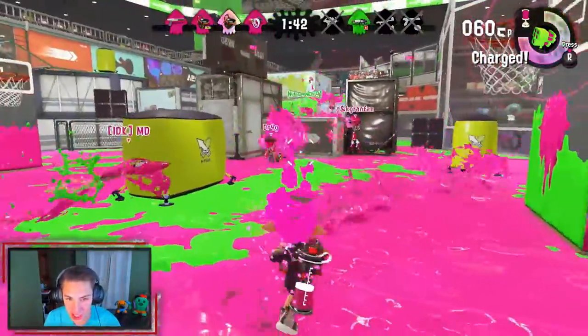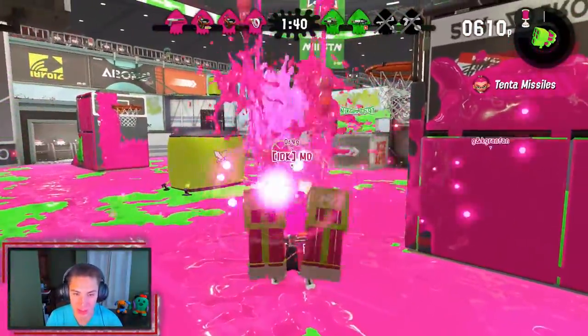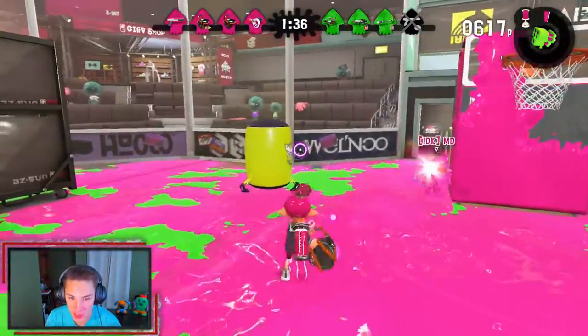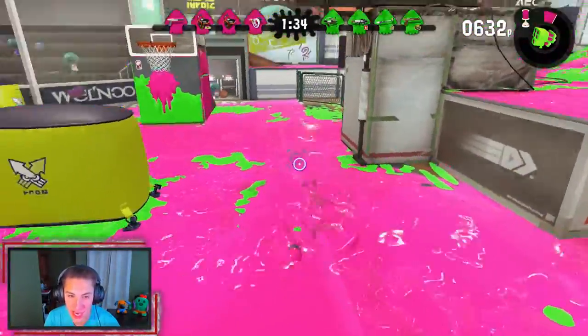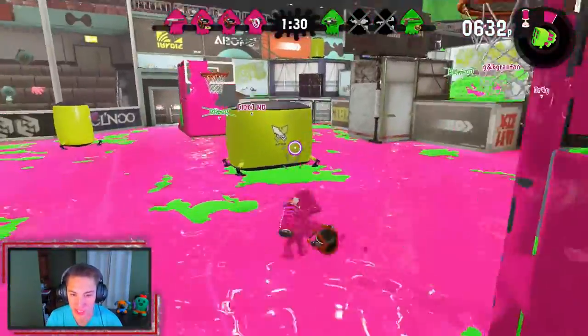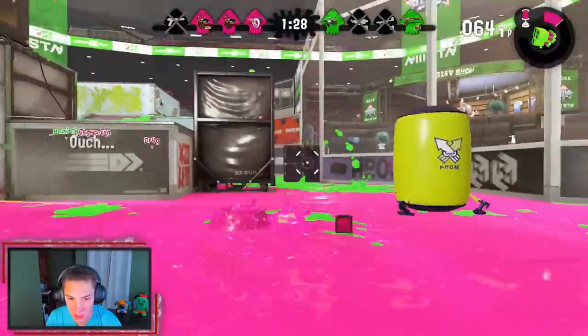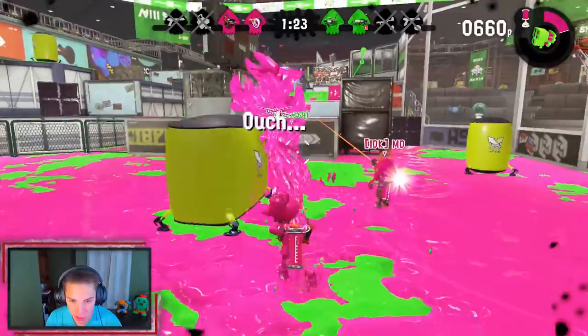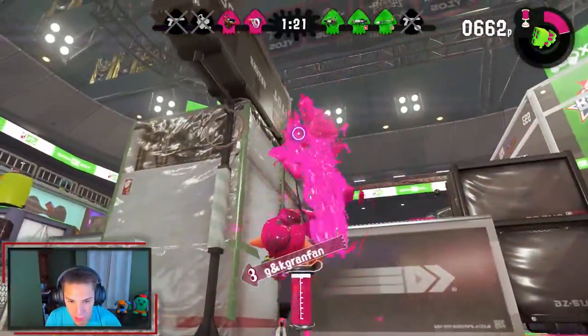The main objective is to control the middle area. I'm gonna send my tenta missiles again because if you can control the middle area, you kind of got the win in the bag. We're just gonna get all this green ink out here. You can actually swim in your own ink, which is awesome — I feel like this game has such great movement. There's somebody just chilling over here — we're gonna swim up there and get him.